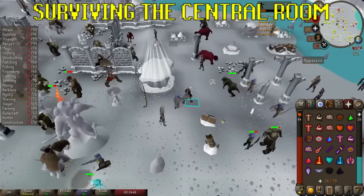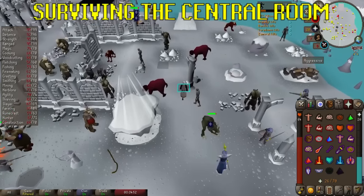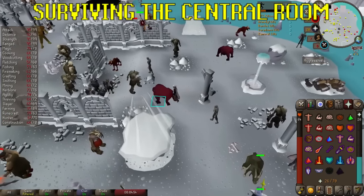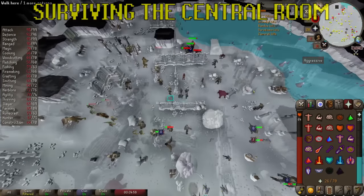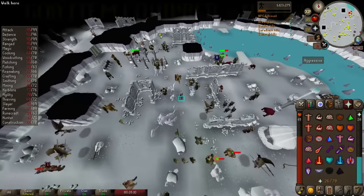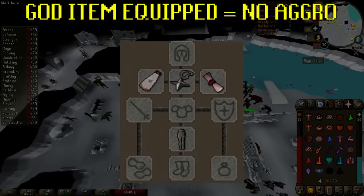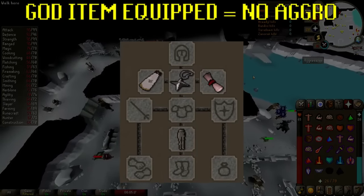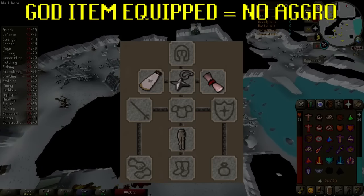Surviving the central room. The central room of the dungeon contains the armies of all four gods fighting each other, from low level goblins to powerful spiritual mages, and when you enter they'll attack you too. However, there is actually a way we can make every enemy in this room non-aggressive. If you have an item of that specific god equipped then all monsters of that god will leave you alone. This means if we have a single item affiliated with each of the four gods equipped, we're entirely safe while in this room.